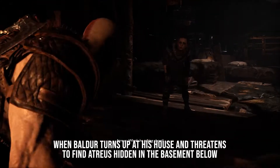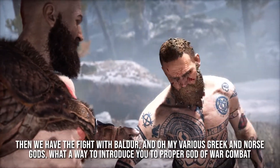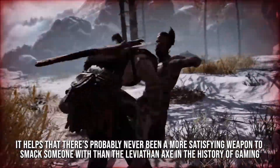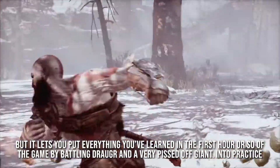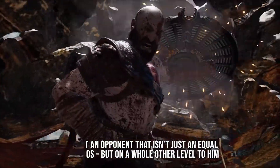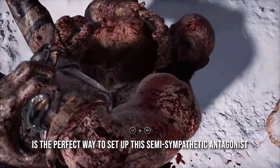When Balder turns up at his house and threatens to find Atreus hidden in the basement below, that's complex character development in the space of about 30 minutes. Then we also have the fight with Balder — and oh my various Greek and Norse gods, what a way to introduce you to proper God of War combat. There's probably never been a more satisfying weapon to smack someone with than the Leviathan Axe in the history of gaming, and Balder so easily shaking off any damage you do to him — what with him not being able to feel pain in Norse mythology — is the perfect way to set up this semi-sympathetic antagonist.